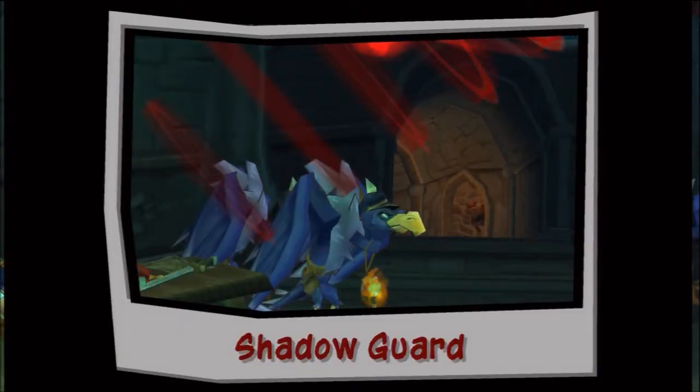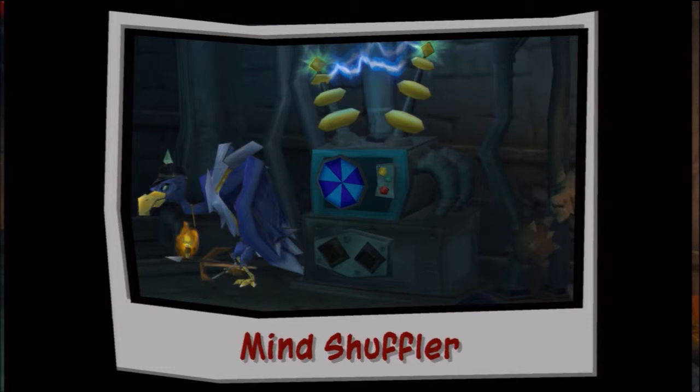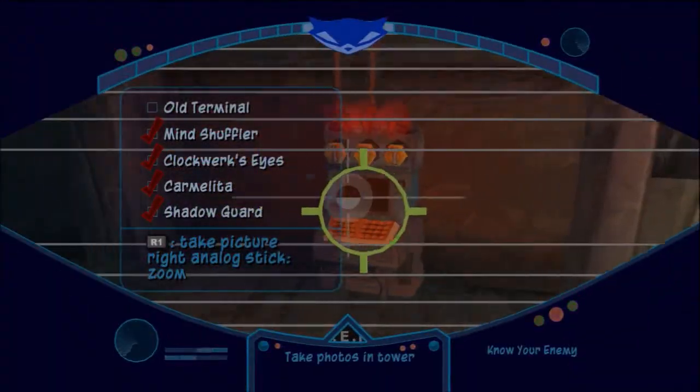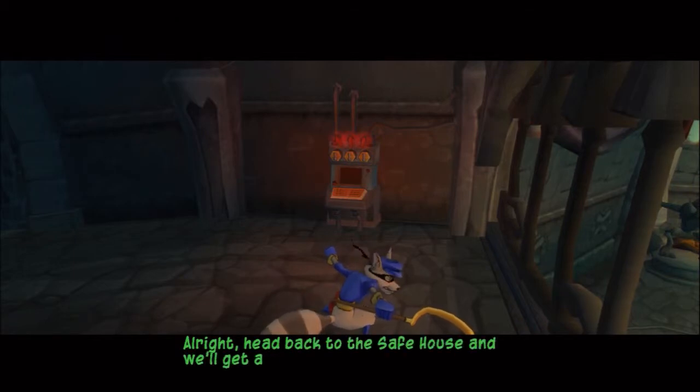Those are the Contessa's elite shadow guard - 'tough' is too sissy a word to describe those guys. Not tough enough for Sly Cooper though. That's a mind shuffler - I didn't think they were real. It's made of equal parts science and black magic, indestructible to conventional weapons. Now we're taking a picture of this old terminal. That old terminal should be hardwired to the systems in this tower - we need to find a way to get it online. All right, head back to the safe house and we'll get a plan together.